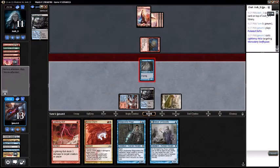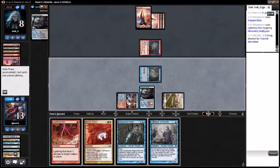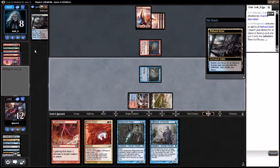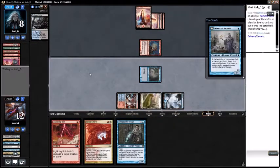Attack with the insectile aberration - it falls to eight. Crack Polluted Delta. I don't think I can get a red source, so I'll grab an Island. Cast another Delver of Secrets, pass turn.